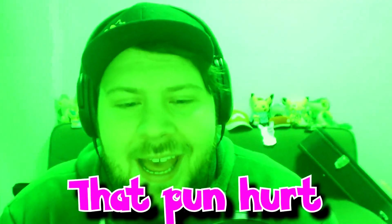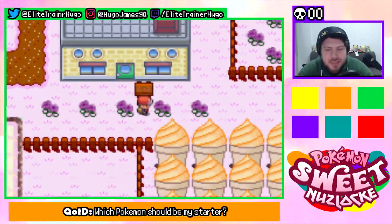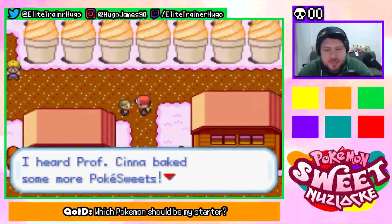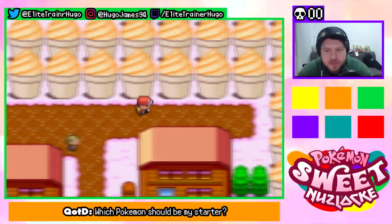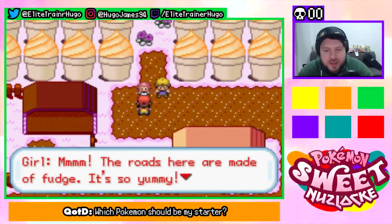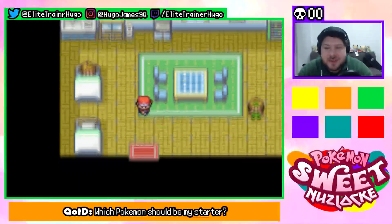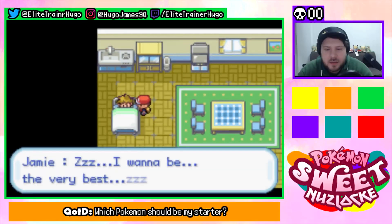I'm hungry but I refuse to eat the ground — that's beneath me! Oh, the puns. Is that milk? Cena's house — dad, dinner now. I love the sprite design! The world's really pretty. I heard Professor Cena baked some more Pokésweets — didn't you just move here? You should try and get a Pokésweet. The road here is made of fudge — so yummy! Sorry, my sister ate the road. We need to wait for it to grow back.